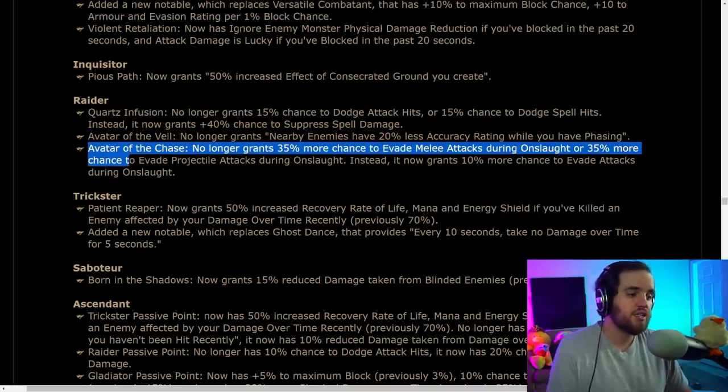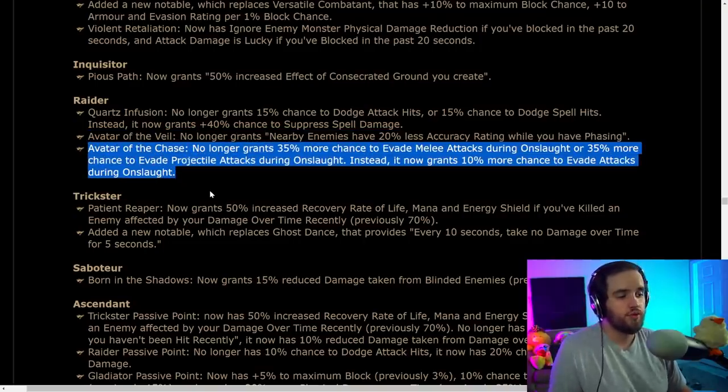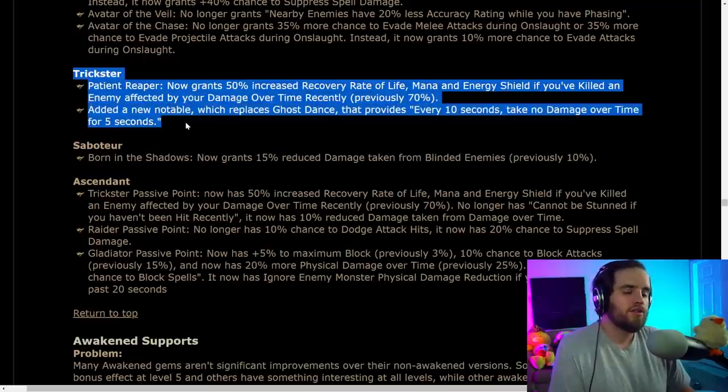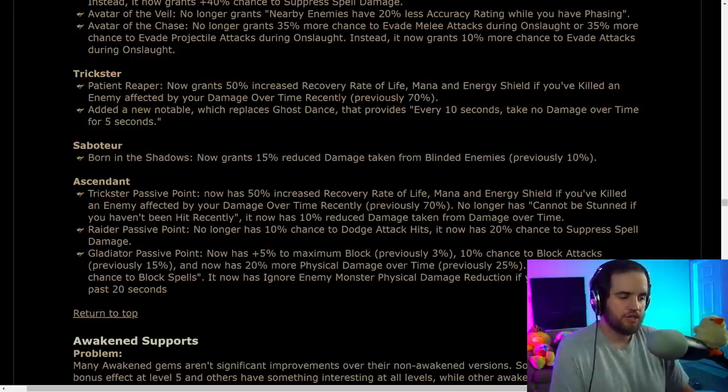Avatar of the Chase no longer grants 35% more chance to evade melee and ranged attacks — it now simply grants 10% more chance to evade attacks in general. This is to account for the evasion changes and should be roughly a wash.